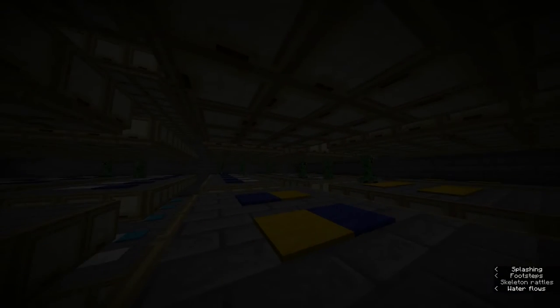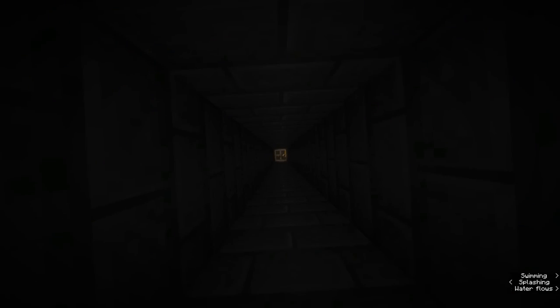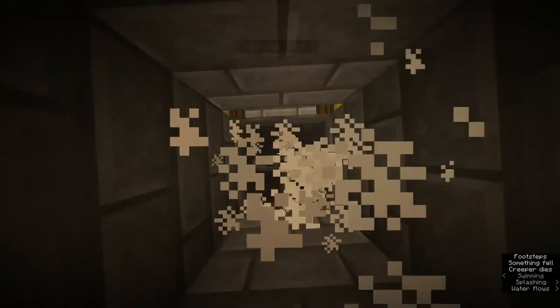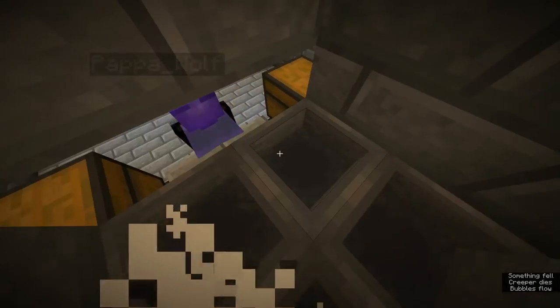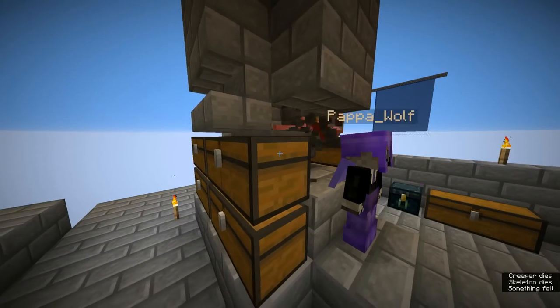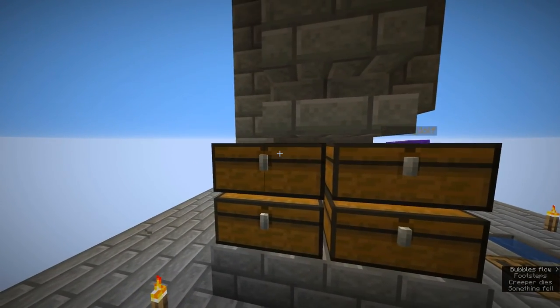Now it should only be possible for creepers to spawn. To kill the creepers, make them fall at least 24 blocks. Here you can see the fall the creepers make — 24 blocks at least. Put in some hoppers for the loot to fall on so that it will be collected, and connect them to some chests to store the loot.